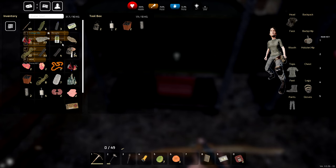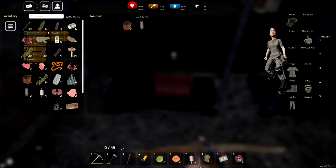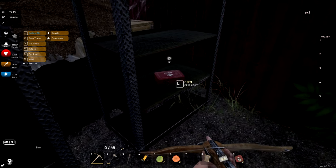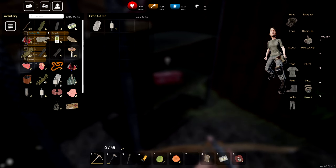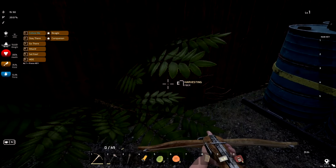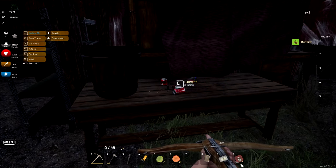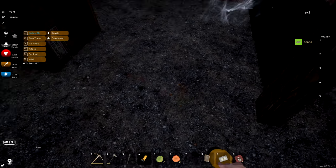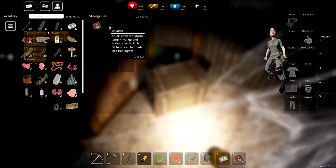We found another lantern — not sure if it stacks. More screws too, which we'll probably use a lot for building. Stacking isn't working automatically here, but again it's early access so we just accept it and move forward. Found some fiber. The puppy is still following me — I might need to feed him, but I'm barely surviving myself right now.